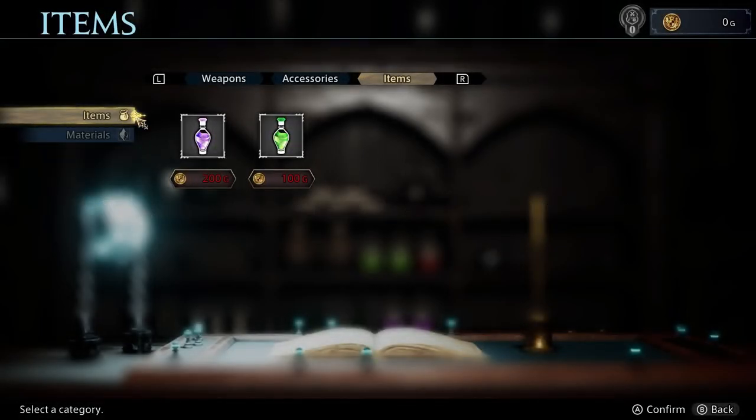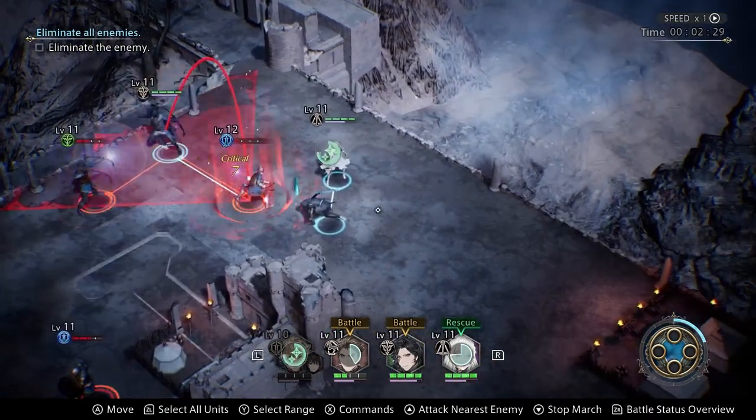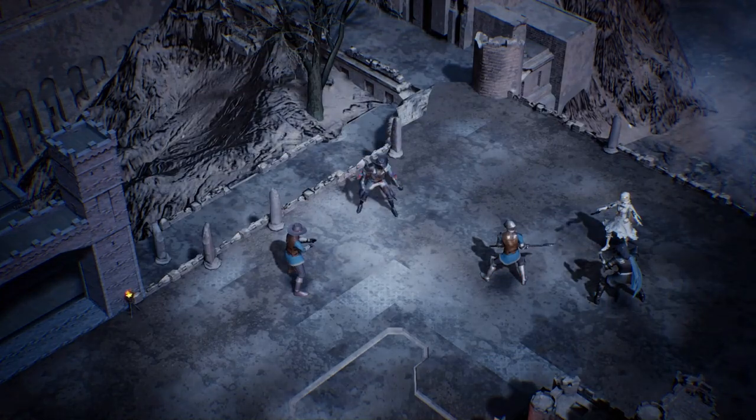Remember to bring potions into every battle. Health potions are very cheap and worth bringing with you. Just remember that when you buy them, you have to manually equip them before the battle. These potions are a must for some of the tougher fights where your healer can't always get to everyone in time.